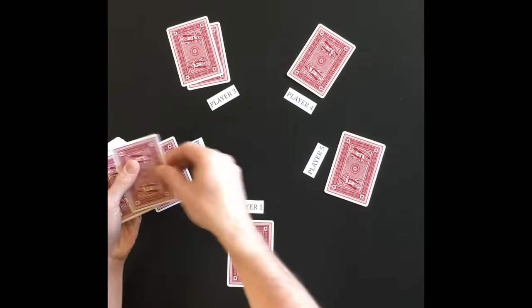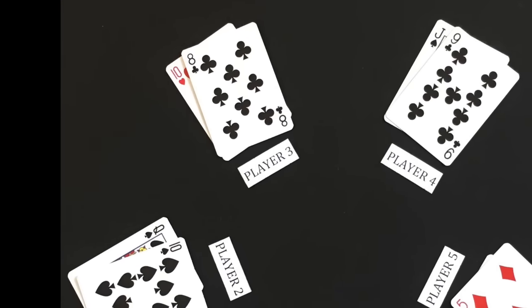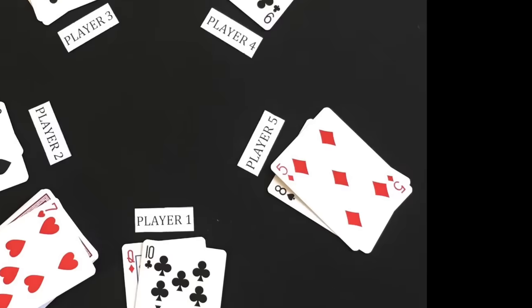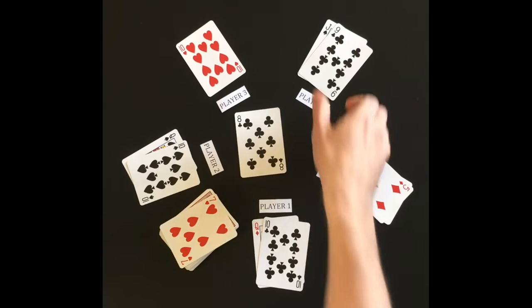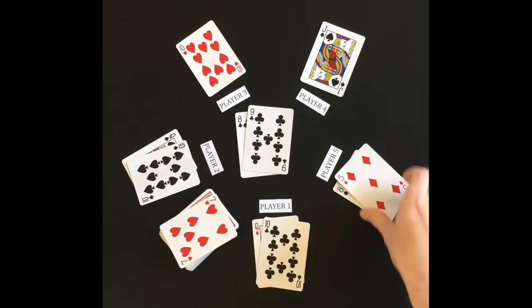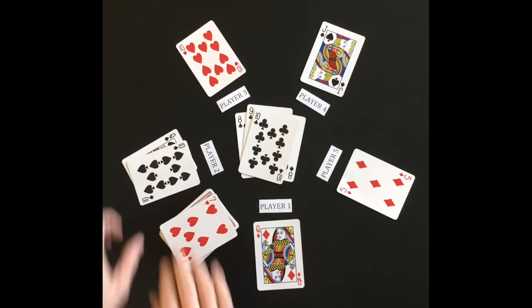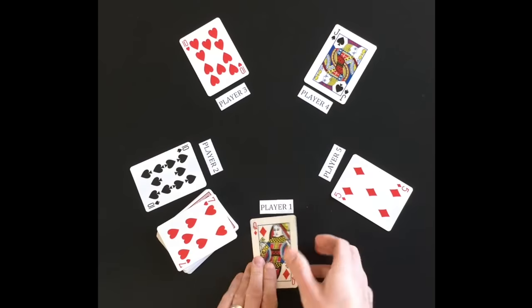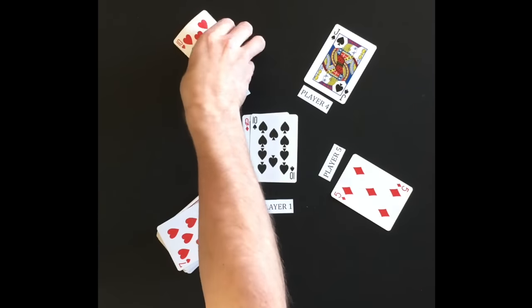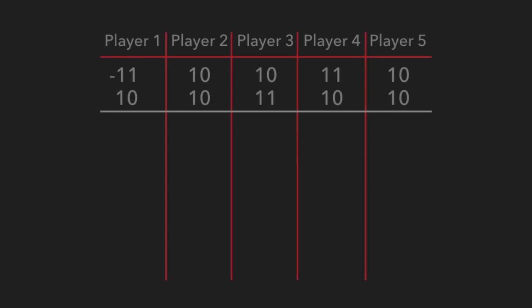Round 2 begins with player 2 dealing 2 cards to each player, with hearts as the trump suit. Player 3 bids 1, player 4 bids 0, player 5 bids 0, player 1 bids 0, and player 2 cannot bid 1 so decides to bid 0. Player 3 leads the first trick with the 8 of clubs. Player 4 follows with the 9 of clubs, player 5 cannot follow suit and plays the 8 of spades, player 1 plays the 10 of clubs, and player 2 plays the queen of spades. Player 1 wins the trick. Player 1 then leads with the queen of diamonds, and player 3 wins the next trick with the trump suited 10 of hearts. Player 1 and player 3 each won a trick, and player 1 goes negative again as they bid 0.